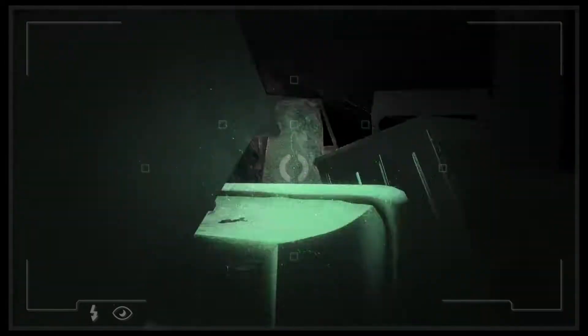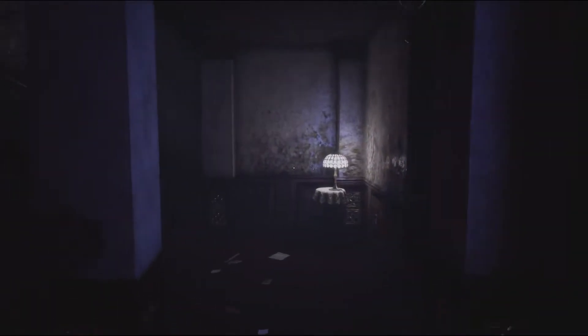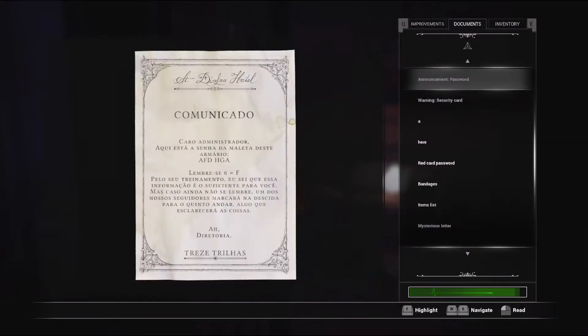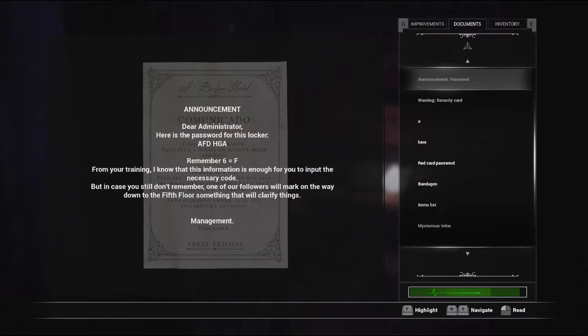I'm pretty sure I need to use this camera more. I don't like that sound - go back up then. Because we have these... I need to know where I had to use this code. I think it was this one. 'Dear administrator, here's the password for this locker: A-F-D-H-H-G-A.' I want to have six numbers. Let's see - A is one. I'm gonna rewrite this because it's A, F, D, H, E, A.